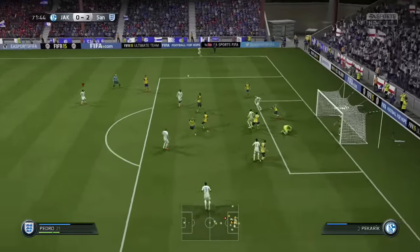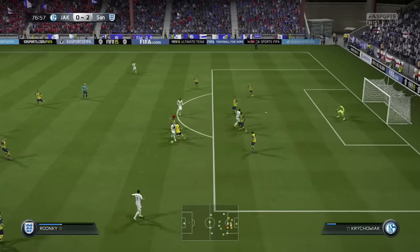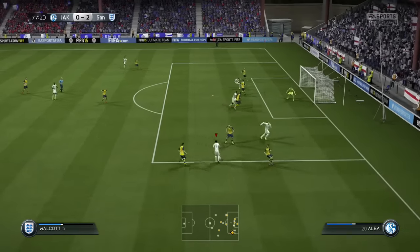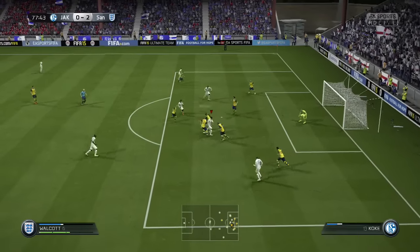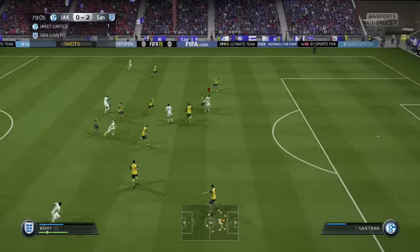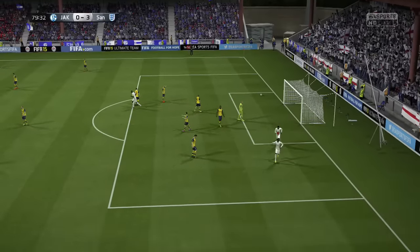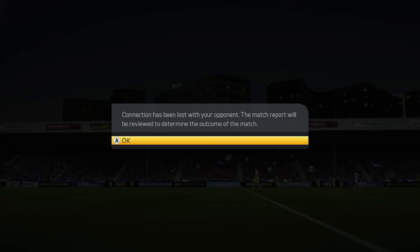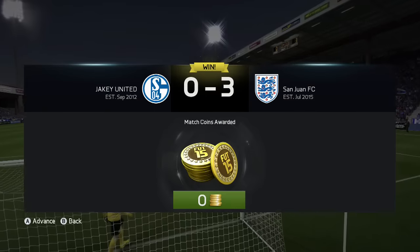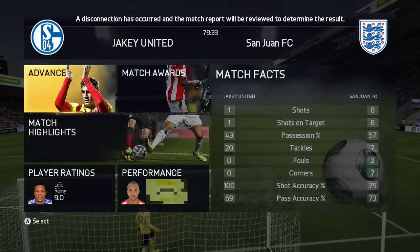Walcott goes for a header but it's off the line — very disappointing. Benzema gives the ball away, it falls to Walcott who cuts in but can't get the shot away. Then some beautiful build-up play results in a deserved goal — it's 3-0. There's a loading wheel and this game hasn't been laggy, so maybe it's a rage quit. Yes, we have got the win, 3-0 in the end, and we get an extra 30 points for the rage quit.